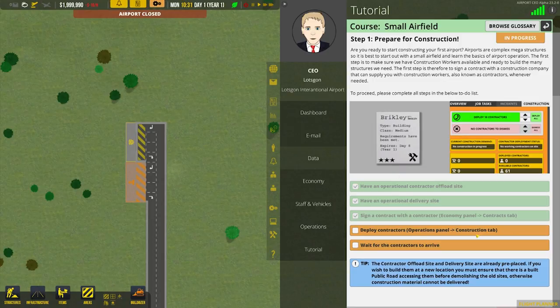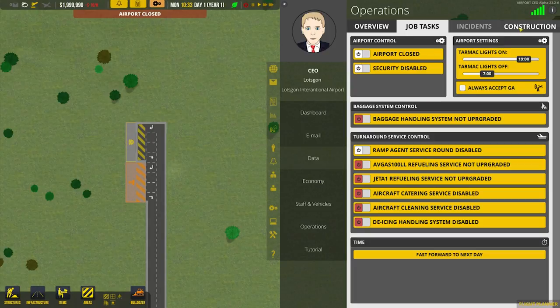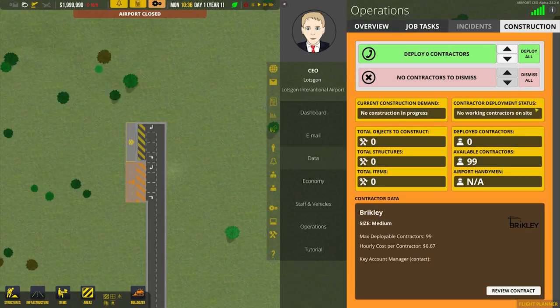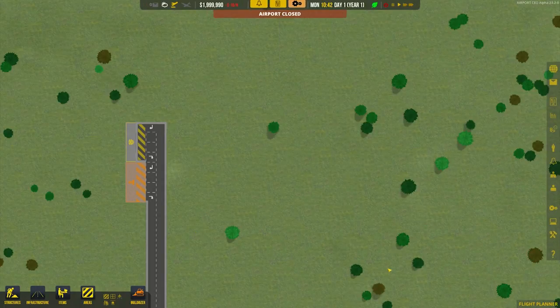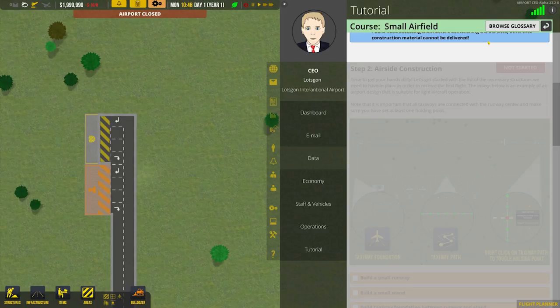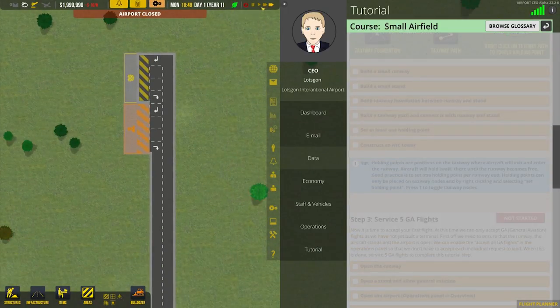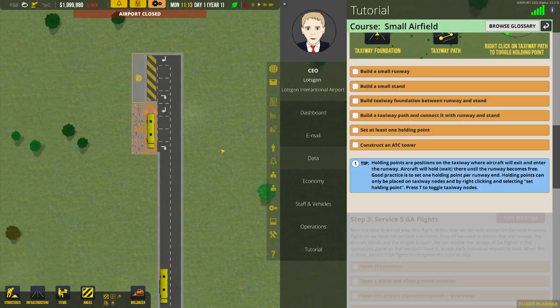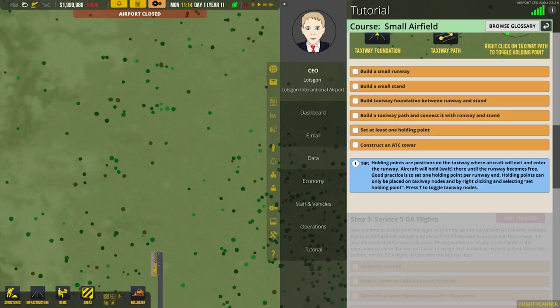So now we need to deploy the contractor. Operations panel, construction tab — this is all quite intricate and interesting, something we'll have to look into later on. But this is as far as I got last time. I deployed all — okay. The little phone in the background just called. And then I assume they turn up here — they did last time. I would just have to wait for the contractors to arrive and then we can start on step number two. We are going to speed up time just so they arrive. Quite a lot of them — was expecting a little bit less.